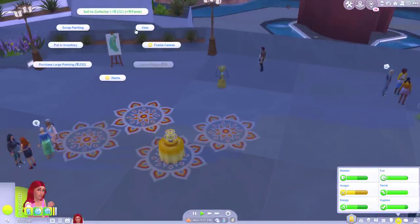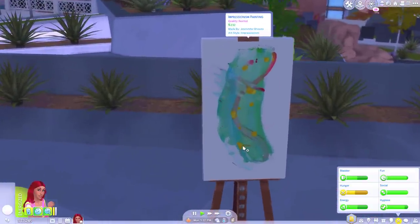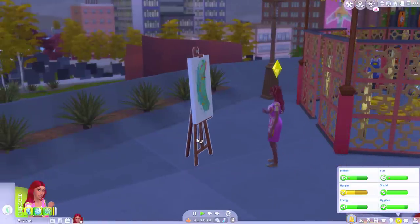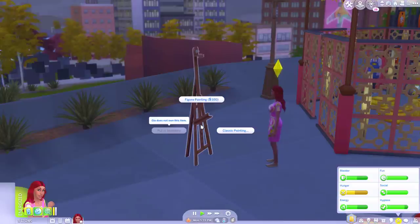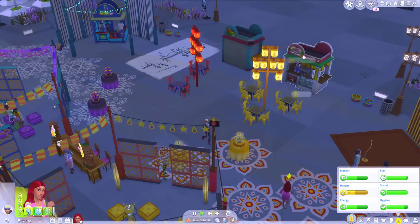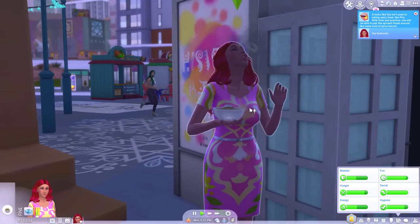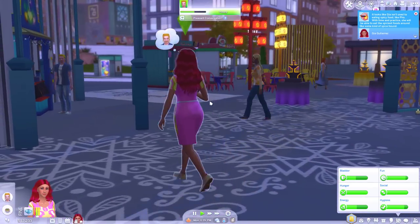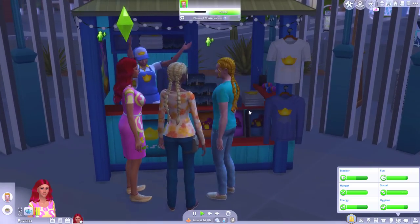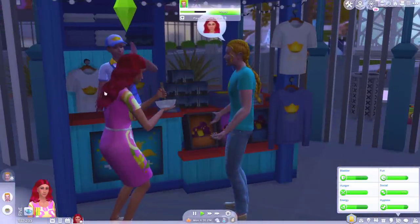I can go put that painting in my inventory, even though I didn't do it. It looks a bit shit but someone might think it's art. I wonder if I can put the easel in my inventory — oh, I can't. Well, I can at least get some food. Oh, there's another painting here. She's thinking about her little buddy. He came along too — how cute. And it looks like he bought himself a new t-shirt. This started off as a furnishing challenge and I think it's going to end up being a real love story between these two.